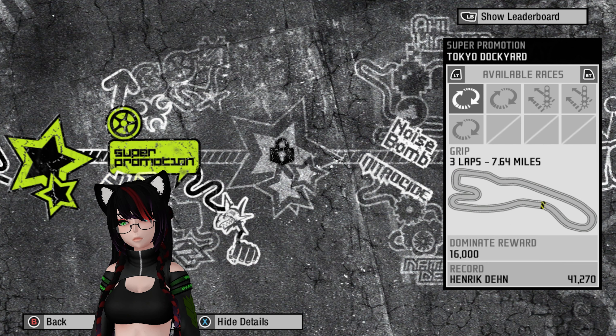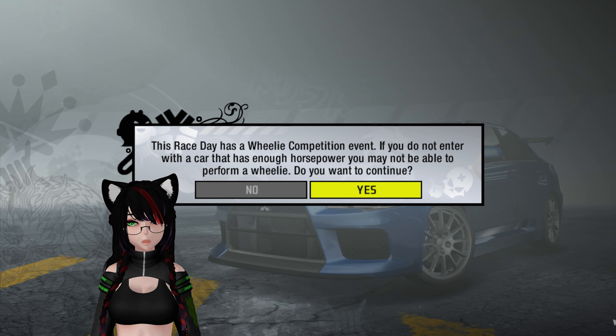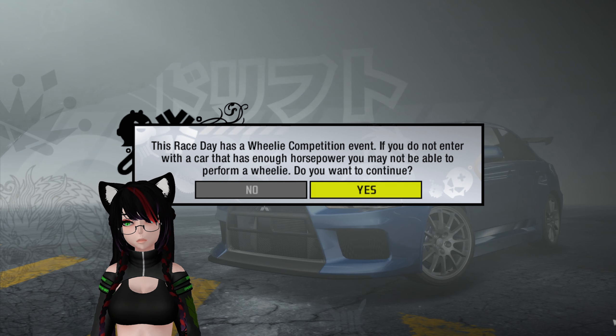Alright, let's see, what do we want to do first? Do we want to do Tokyo Dockyard or Willow Springs? I can do Tokyo Dockyard. I don't think I have... Shit. I didn't want to do that. Alright, leave race day, yes. I didn't mean to go there.